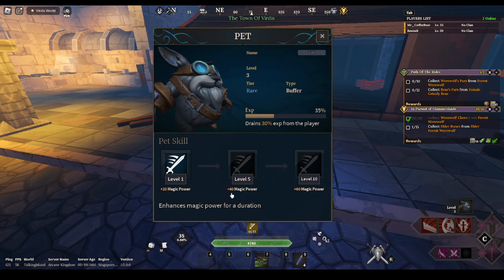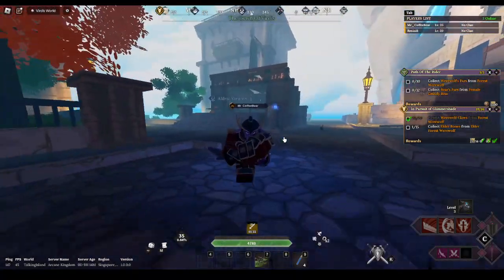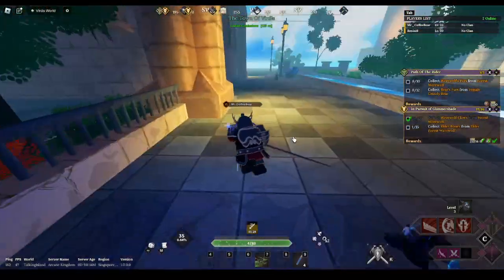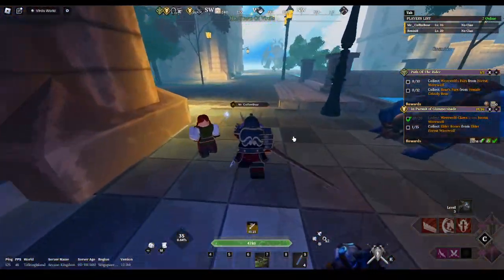At level one this is its buff. At level five it increases, and at level ten it increases even more — it boosts magic power for a duration. The downside is it drains 30% of XP from players, which is pretty ridiculous. It's a rare tier pet and leveling takes a long time, especially since it takes 30% of your XP.